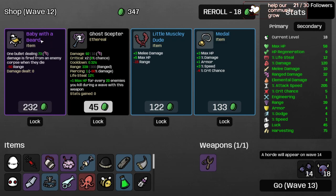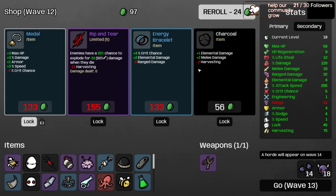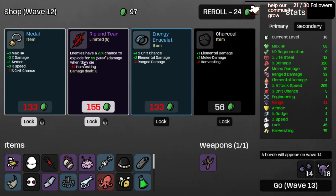Taking Plastic Explosion because it's free — maybe we get explosions later. Taking Injection Force. Now we are at 120 damage. Taking armor here. Baby with a Beard — one bullet dealing 73 damage is fired from an enemy corpse when they die. We take it, and we're taking this Medal as well.